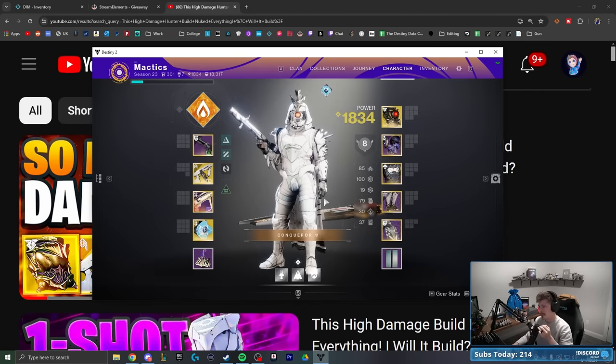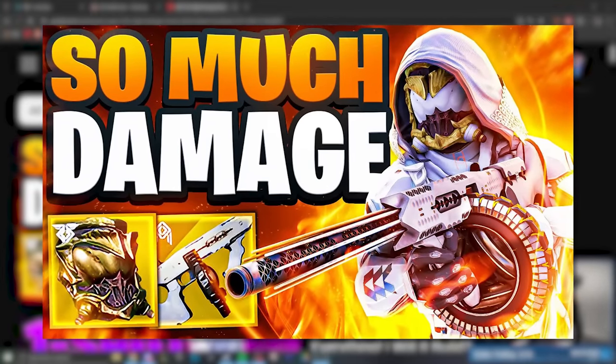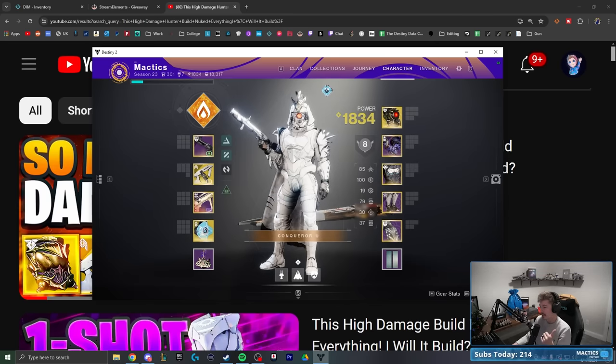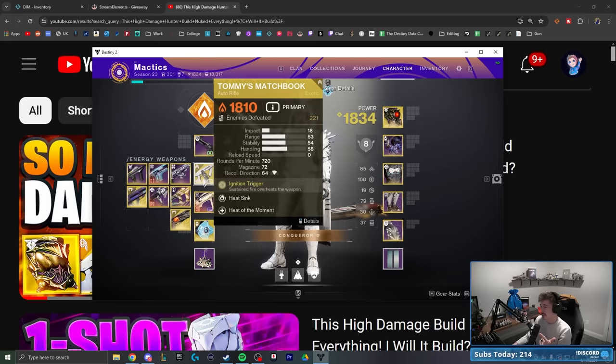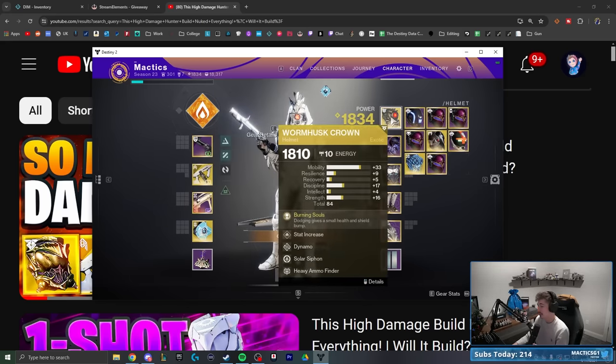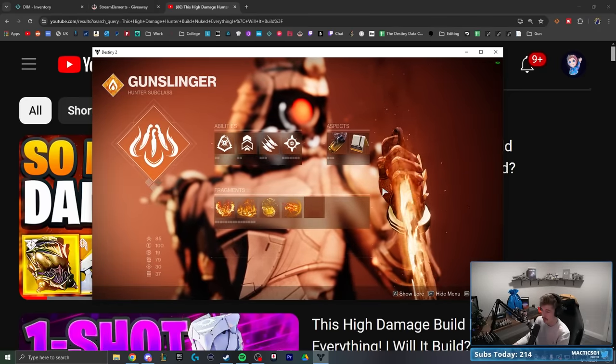First things first, I want to get straight into the build. So previously, we did a Will It Build episode on Tommy's Matchbook with Wormhusk Crown, and it was surprisingly insanely strong with infinite primary ammo weapon damage. We could kind of circumvent the self-damage on Tommy's Matchbook by utilizing Wormhusk Crown heals and restoration from the Solar subclass.